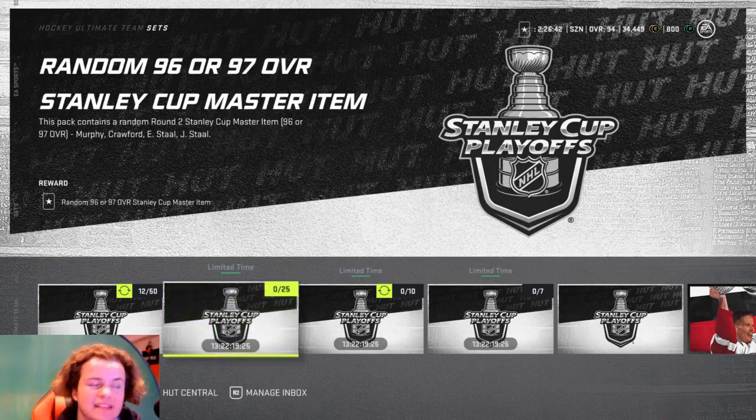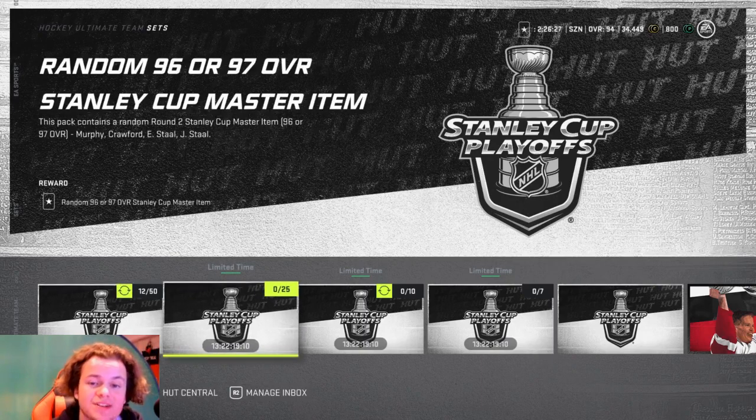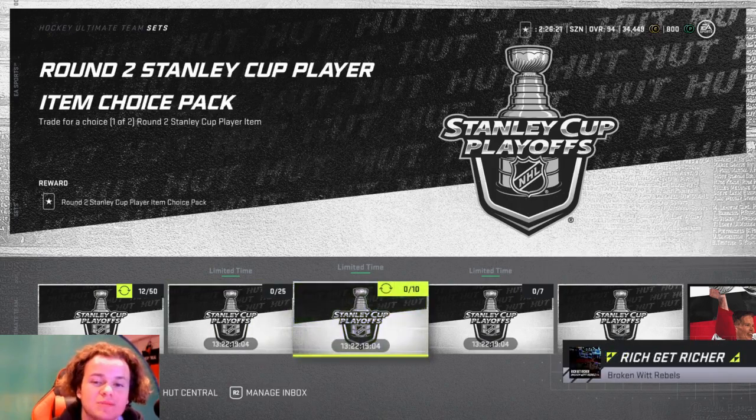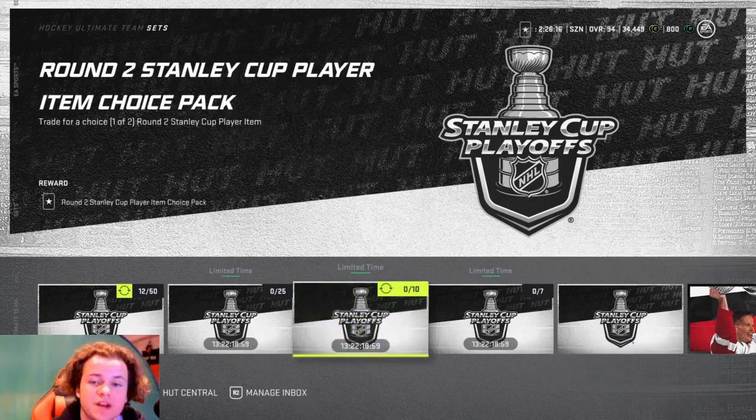Taking a look at the sets now. For a random 96 or 97 overall Stanley Cup Master Item, it's going to be 25 gold collectibles — yes, it's a lot. But if you saved up over the past couple weeks, this is the event to put those gold collectibles in, because that Larry Murray card is looking very good. The Round 2 Stanley Cup Player Item Choice Pack is 10 gold collectibles — that's a pass for me, because you're not guaranteed a 96 or 97 overall card. You can just go pick one up on the market; they're not going to be very expensive, maybe 100k or less.